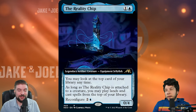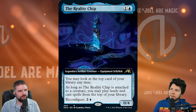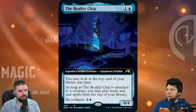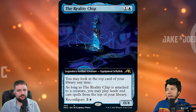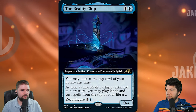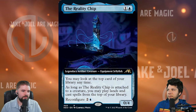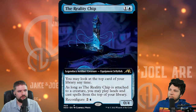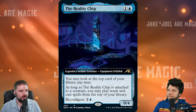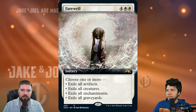Here's one that's not going to fly under anybody's radar, and that's the Reality Chip. This card was an easy inclusion in this list. One blue, one other for a 0/4. You may look at the top card of your library at any time. As long as the Reality Chip is attached to a creature — meaning equipped — you may play lands and cast spells from the top of your library. When this is equipped, make sure you check the top of the library first before playing lands from hand. This card is just velocity — it has Oracle of Mul Daya vibes. It's just going to dig you deep into your deck. Just attach it to whatever and go ham off the top of the library. This is firmly in the slapper category — nobody thinks it's a bad card.